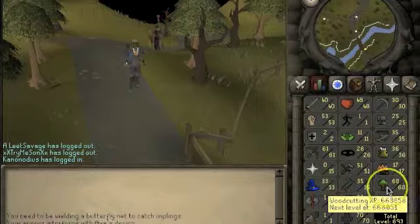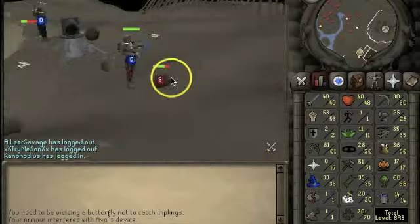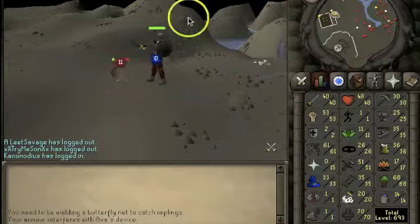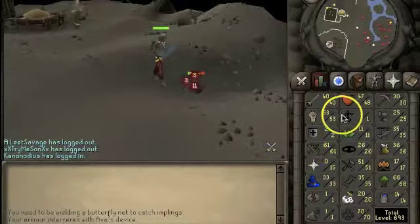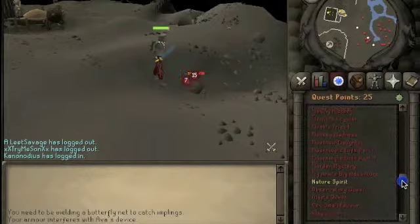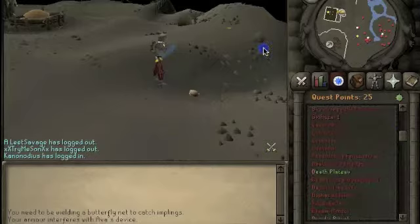With woodcutting I'm hoping to get that to at least 70 tonight, but for now I'm going to train on some rock crabs. Hey guys, we're back at the rock crabs. In the next couple of days I'm going to be doing a lot of questing and hopefully get my agility to level 52. When I get to 52 I can finish Shilo Village — I think I need 35 for that — and also the Grand Tree and Tree Gnome Village for Monkey Madness.